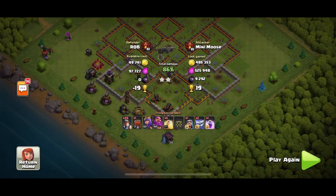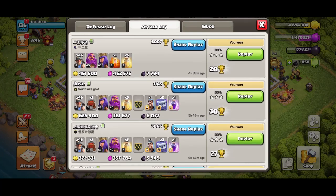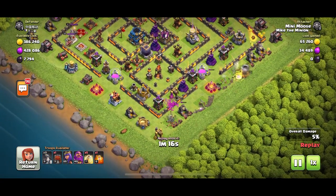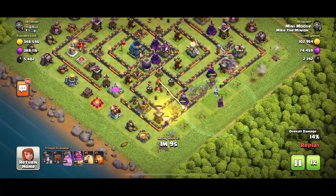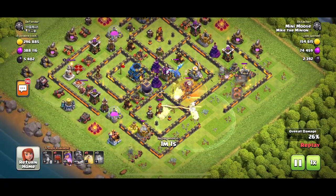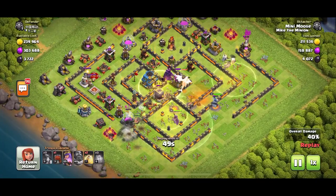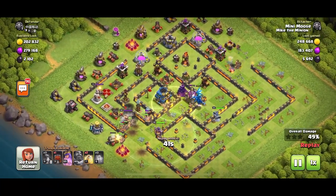Let's watch another replay — we'll go after this one here with 7,000 dark elixir. Admittedly, these replays were filmed in the high 2000s to over 3000 trophy range, but the sweet spot for this strategy to be super effective is 2000 to 2750. That's where you're going to find loads of dead bases and easy bases to take out. Here we go — miners going through the base. It's important you have a poison spell because some bases will have clan castle troops.